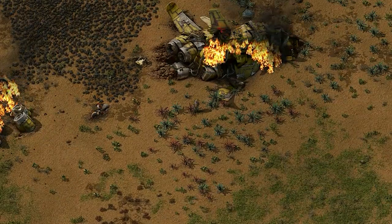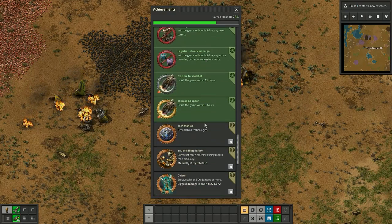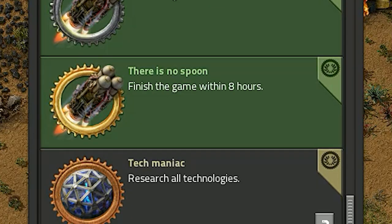The Spoon achievement is very hard. For most players, it will be the end game — the trickiest achievement you can get. You must finish the game within 8 hours.